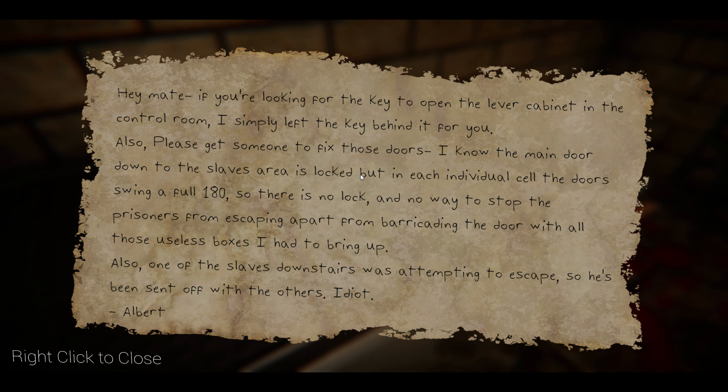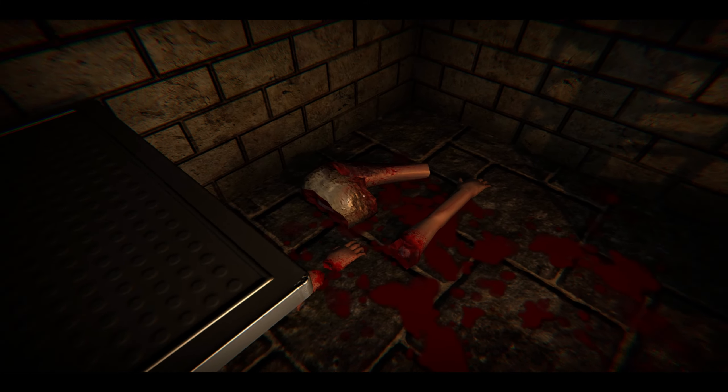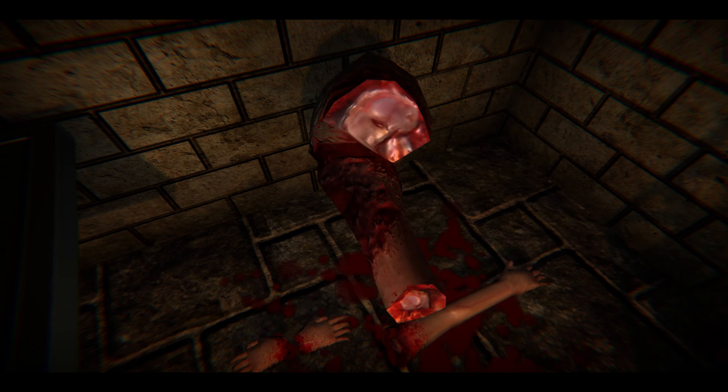A note reads: if you're looking for the key to open the lever cabinet in the control room, I left the key behind it for you. Also please get someone to fix those doors — the main door down to the slaves area is locked, but in each individual cell the door swings a full 180 degrees, so there's no lock and no way to stop prisoners from escaping apart from barricading with boxes. Also, one of the slaves downstairs was attempting to escape, so he's been sent off. Signed, Albert.